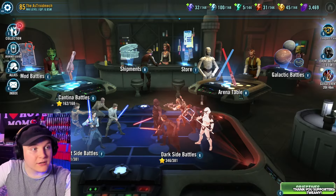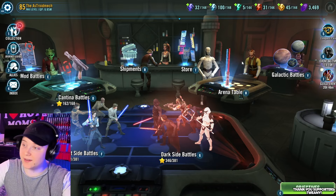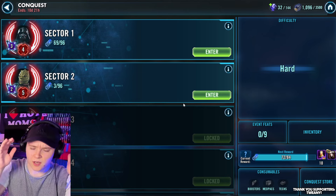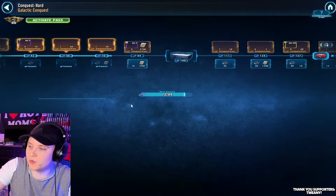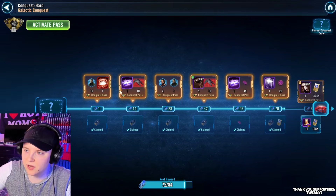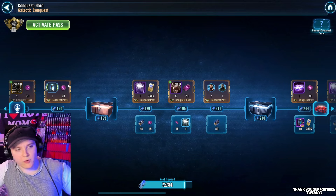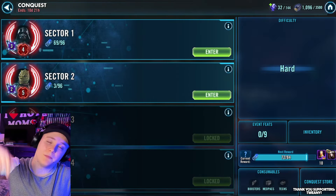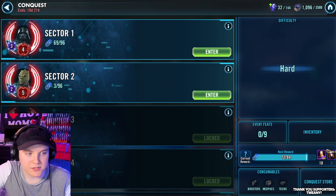Speaking of Conquest, from the Road Ahead we're getting Ahsoka's Ezra as the next Conquest unit. Right now we're doing Luthan and still recovering from Queen Amidala. Luthan will be ending in the next Conquest cycle, and after that we're getting Ezra as the next Conquest unit, which is pretty cool.